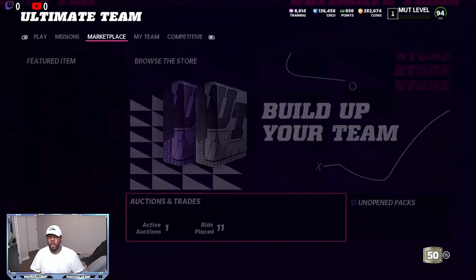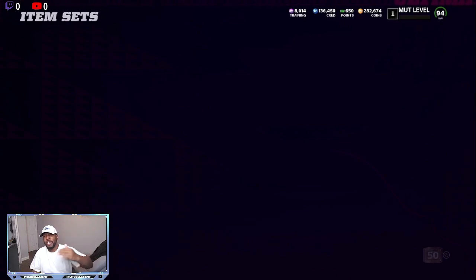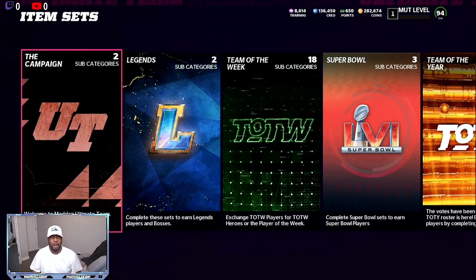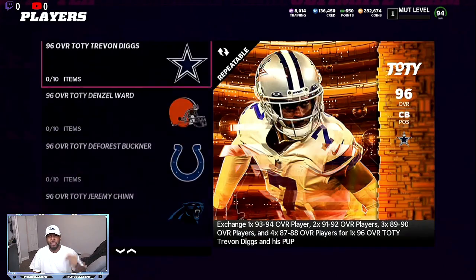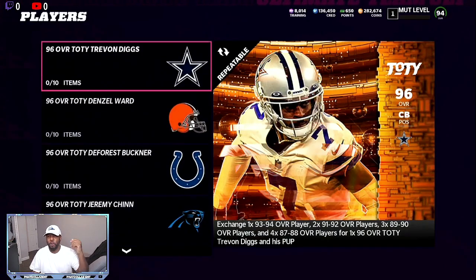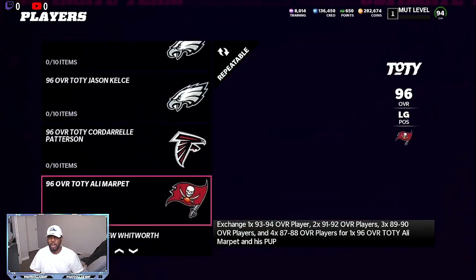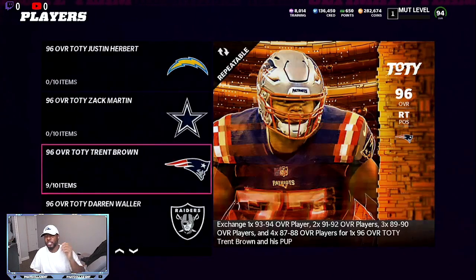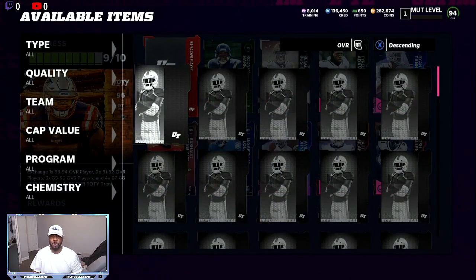Hurry up and do it before the prices drop down. The more people that get on the game, the more people have a chance at getting the free cards, finishing the team builders — the price of the market will slowly go down every two hours. It doesn't take but 15, 20 minutes, but cards that were going for 200K will go for 140K. So you want to take advantage of this. This is the reason why I always tell you guys — make sure you turn your notifications off and then turn them back on so you can be alerted.